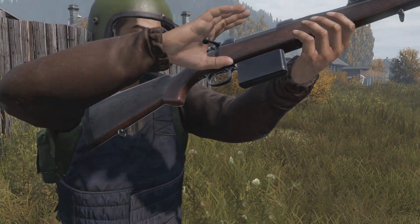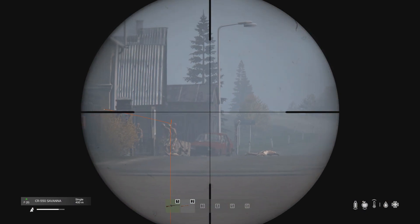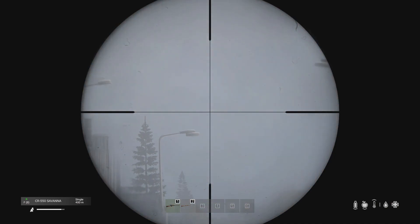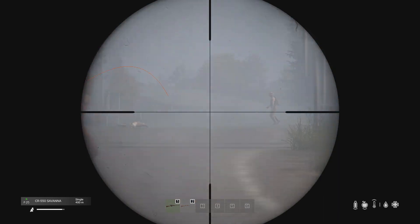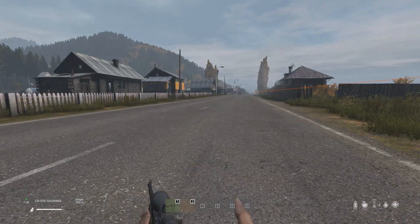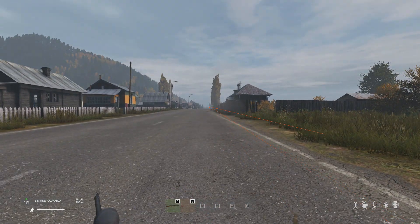My personal take on the CR550 is that it certainly outperforms the Tundra in terms of magazine capacity, but having double the amount of recoil makes it difficult to gauge the bullet splashes with this weapon, especially when you're using the hunting optic, which might make the Tundra better in some situations. But now that you know all of this information, will you be replacing the Tundra with the new CR550 Savannah, or are you going to stay loyal to your Tundra?